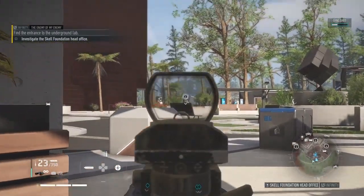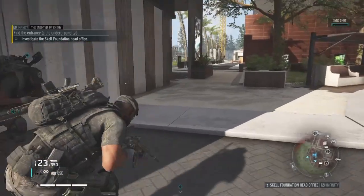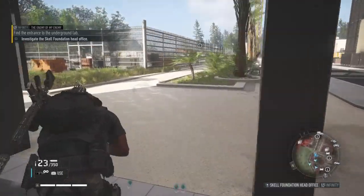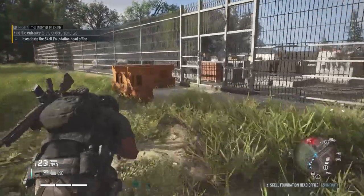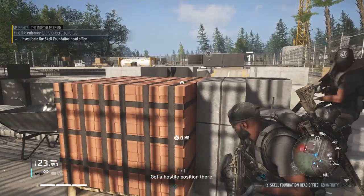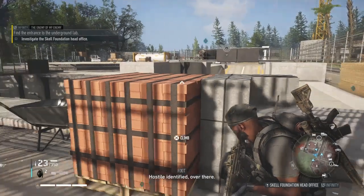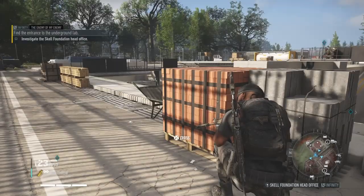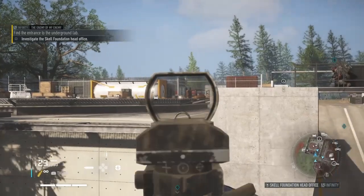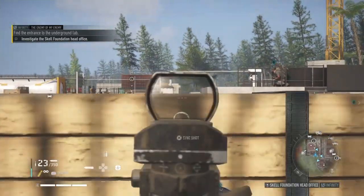Heads up — bad guy over there. I don't think we can do anything to that person. There's a hostile position. We know there's a squad on the right so let's take care of the left. Can we jump through the fence? No — we can just go through here. We've got a drone. Hostile identified — we don't want to use a grenade. Another shot.